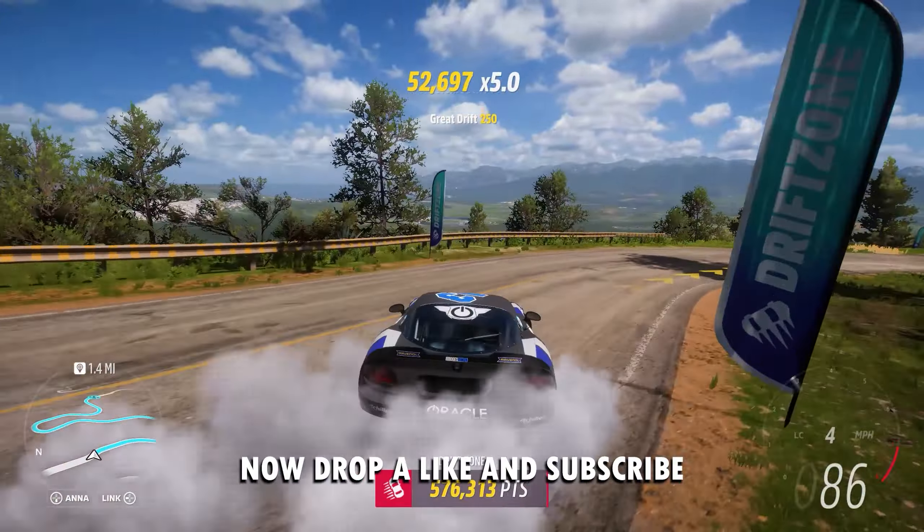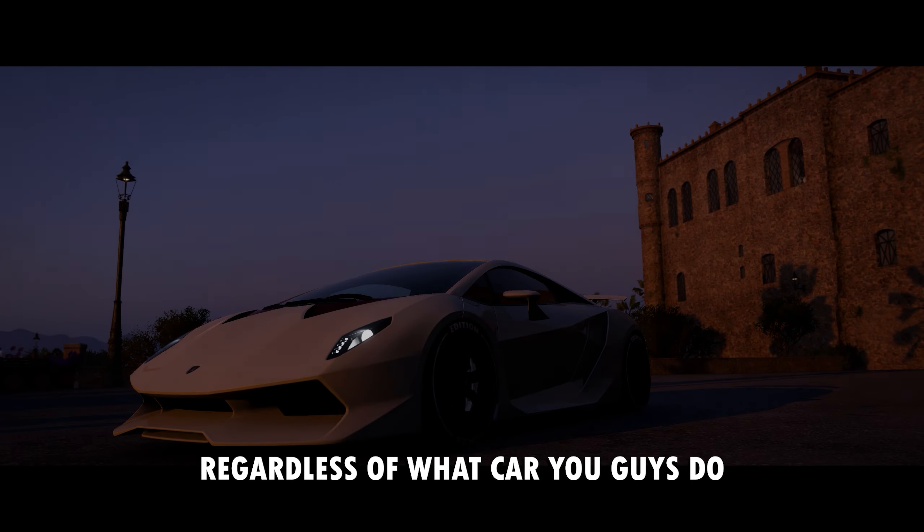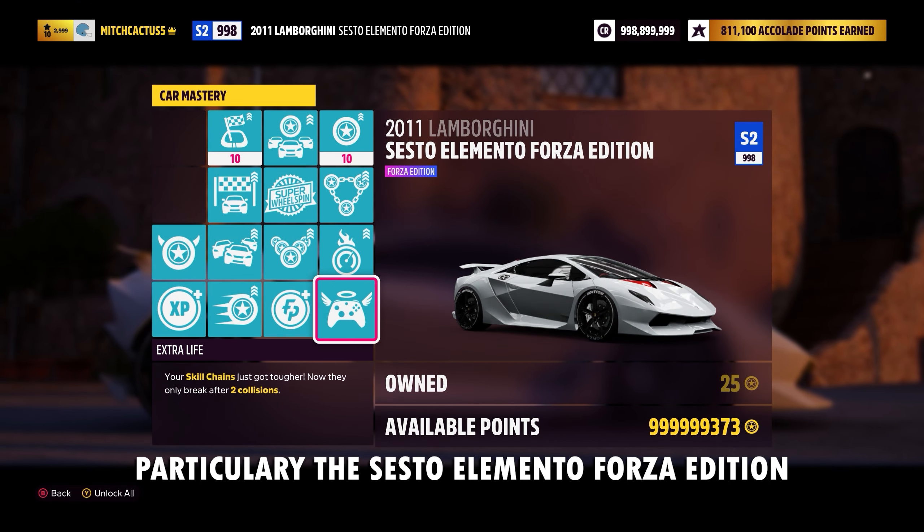In terms of what you guys need to start, you don't normally need too much, but if you were to choose a car, one of the best ones you can use is going to be the Lamborghini Sesto Elemento Forza Edition. Any Forza Edition car is going to be pretty good, but particularly the Sesto Elemento Forza Edition.